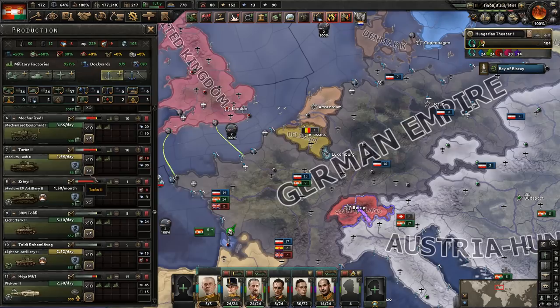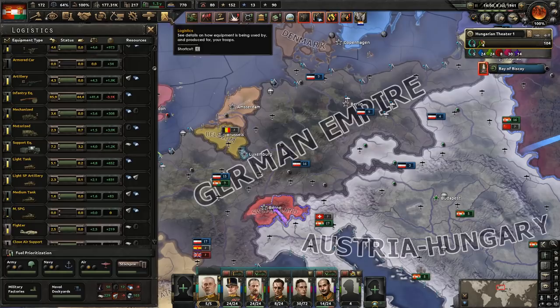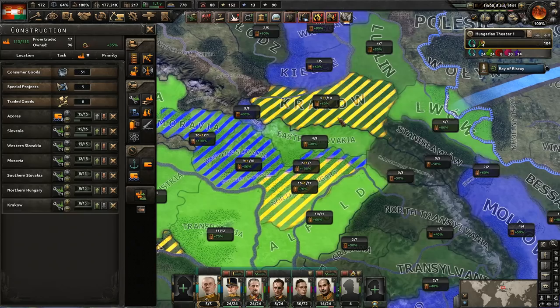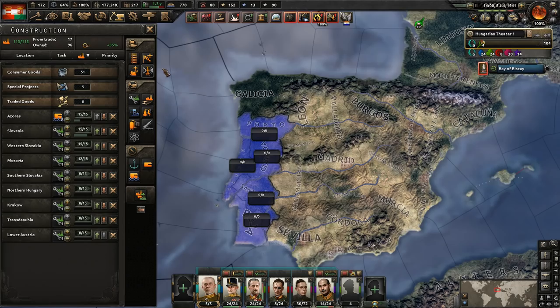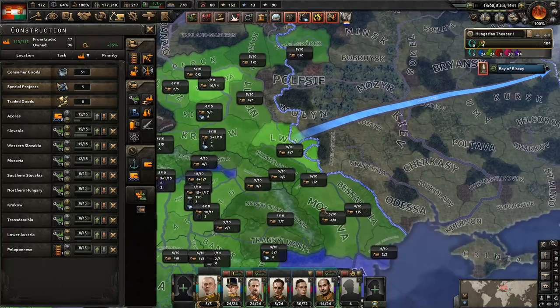I never did build the paratroopers, so we're going to want to get that going. Soon we'll be able to start building some divisions. Our manpower is not quite where I want it — I almost want to pull back on a couple light tanks for manpower purposes. We do need to design a medium tank division. We can wait a little bit because we don't have the equipment yet — we only have 83 tanks. We do have free civilian factories, so let's go ahead and get more military factories, the best locations first.